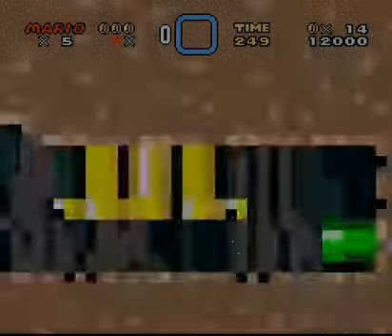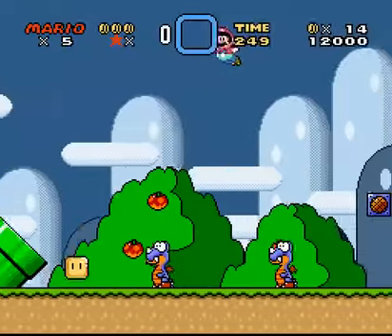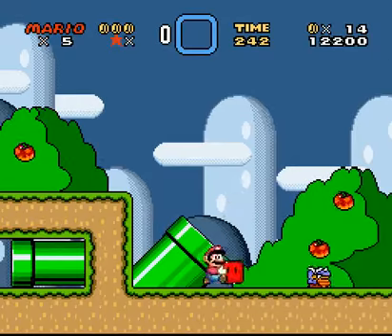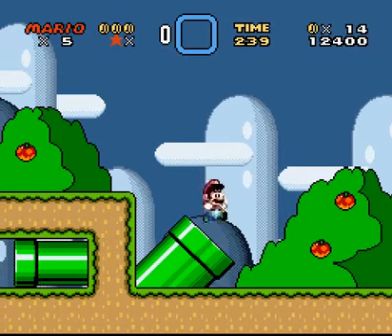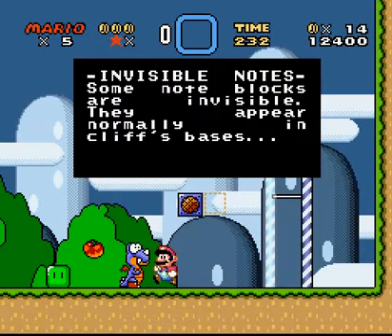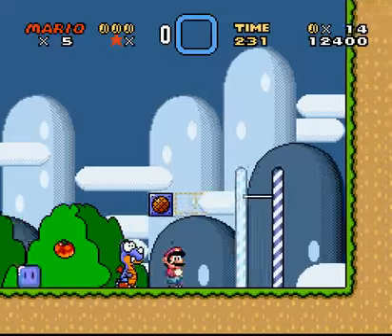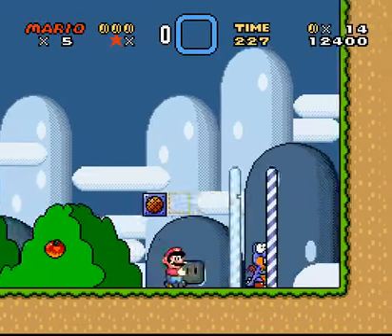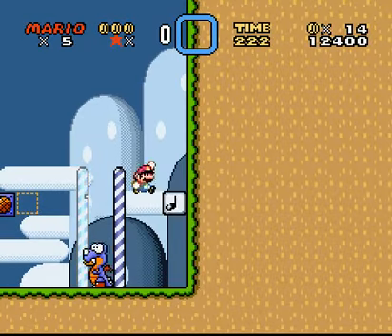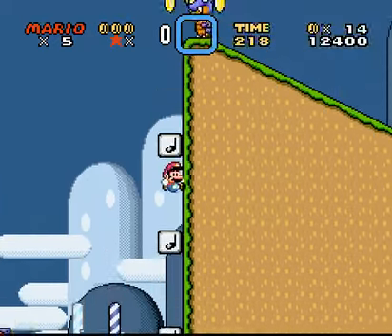If you take a blue block or pepper block through a pipe, you - I'm gonna have to try it. Whoa, that's gonna go off screen. Some node blocks are invisible. They appear normally in cliff spaces, like here. It seems to be a yellow - no block. Oh well. That's like good having it in there - I could die.